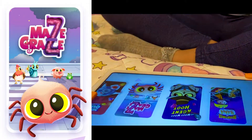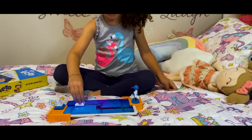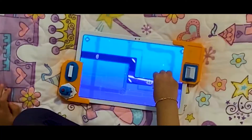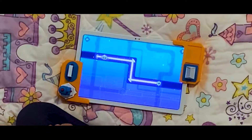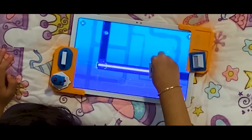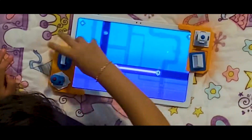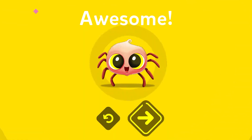Maze Craze! Place the flashlight figurine on the screen. Rotate it to direct the light. Much better! Thank you! Place the mirror figurine on the screen. Rotate it to direct the light, and remove it to guide Cobb. That was awesome!